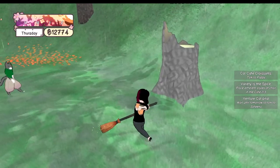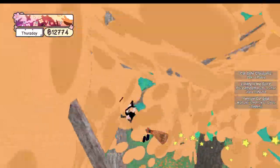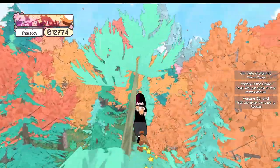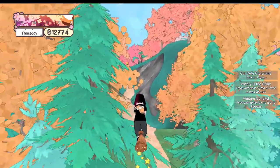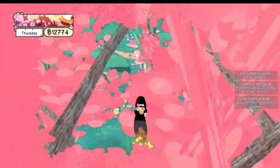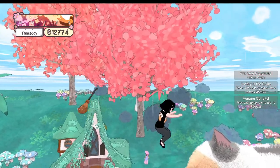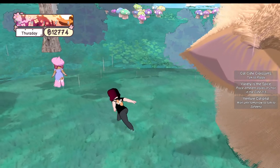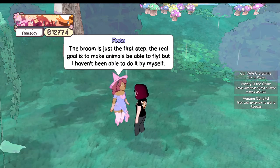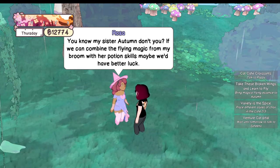We could talk to Rosa. Let's go talk to Rosa, then we'll talk to Autumn, then head back to town and get Poppy — see if we can find Sunny as well. The rolling cat — flying magic! Make animals be able to fly.